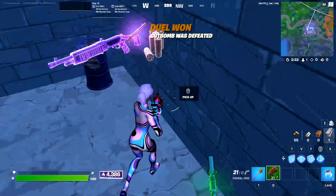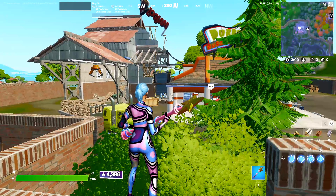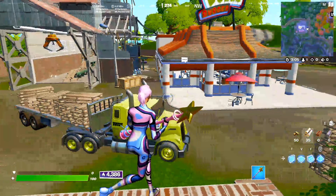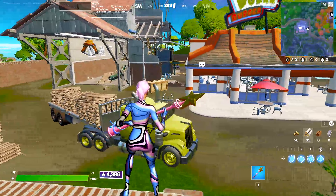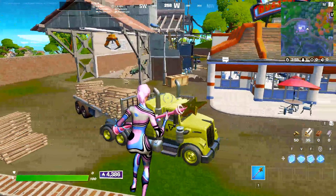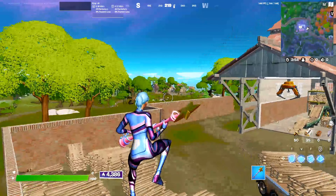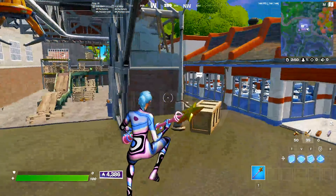There we go, we just got a spaz off the rift. If you are going to land at Logjam, I would recommend landing here as a solo or a duo — definitely not trios because there's just not enough loot for all of you. You could split to the back of Weeping or even go back of Slurpee over there, but I would recommend solos or duos.